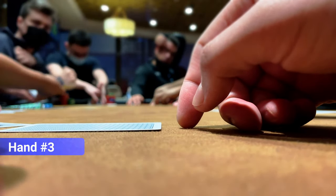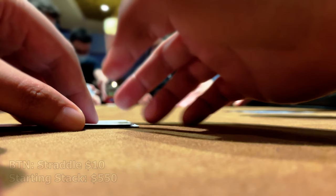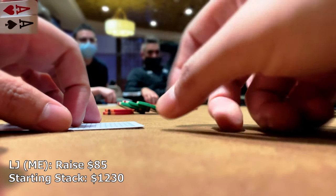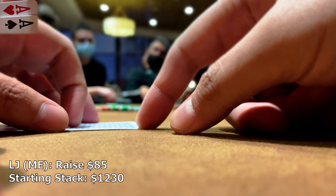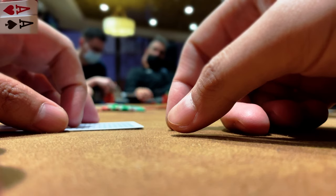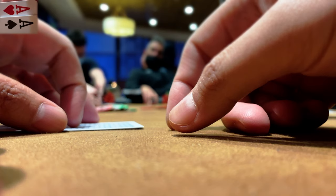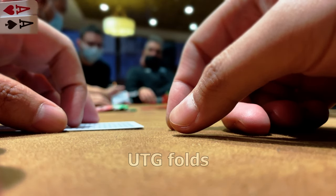This next hand feels like deja vu, mainly because it is. The button straddles and the same opponent from the previous hand min-raises to 20. We look down at the very same pocket aces down to the specific suits and raise to 85. The table has filled up and dynamics have shifted. The button asks whether this is going to make the vlog if he calls — a funny comment. The original raiser thinks better of it and folds as well.